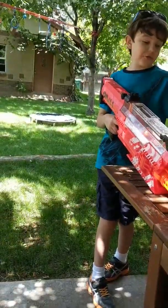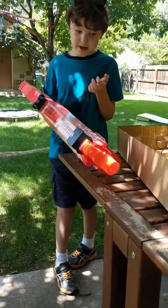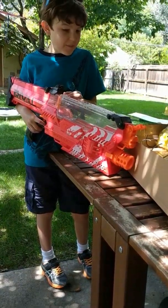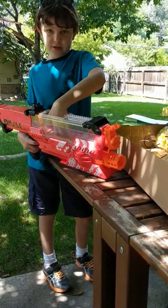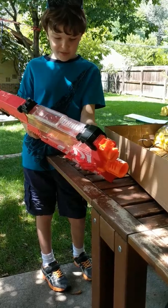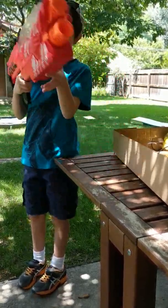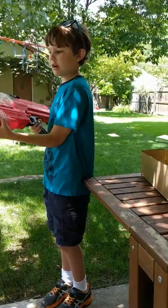We have a ton of rival balls. I'm not going to open them right now because I'm outside and they would spill everywhere. So basically, you open up this hopper, put in some ammo — maximum of 100 rounds — then close it. You rev it up using this trigger right here, and then pull down this trigger when it's done revving. There's also a safety lock, which I'm pretty sure is set to on right now.